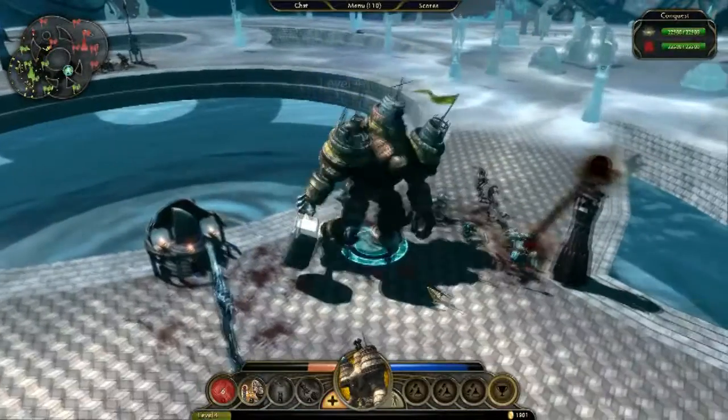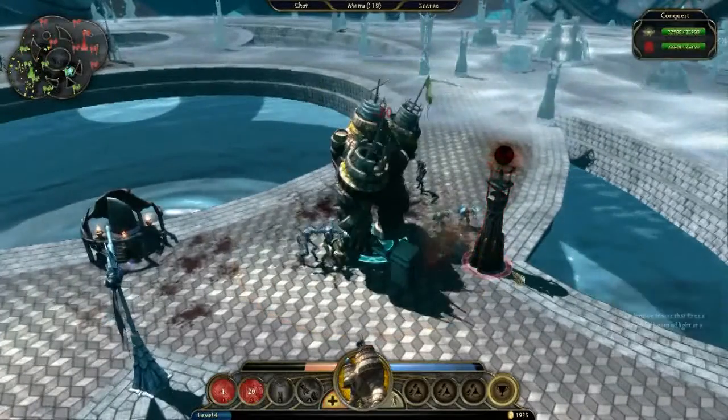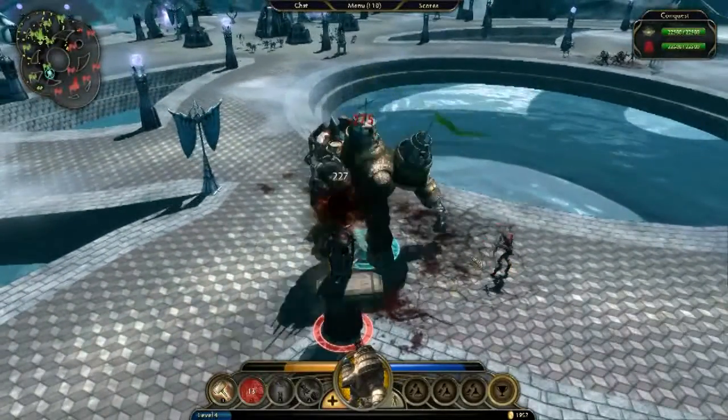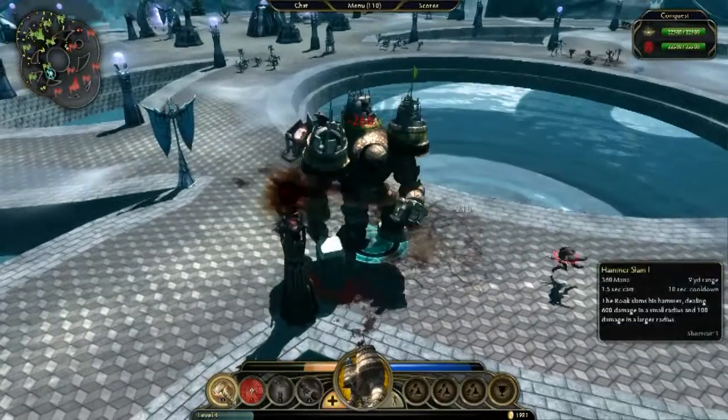If my Demigod should die, we will respawn back at the base after a short period of time. Most Demigods can be customized to fight enemy Demigods if the player chooses. There are two sides to every arena, and depending on the game setup, you may be going it alone against the enemy, or you may be teaming up with other players or AI to defeat the other side.